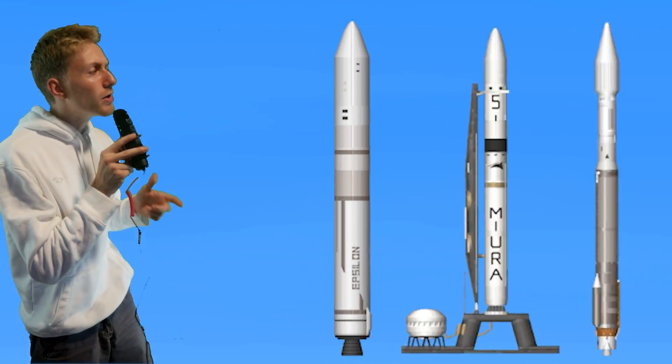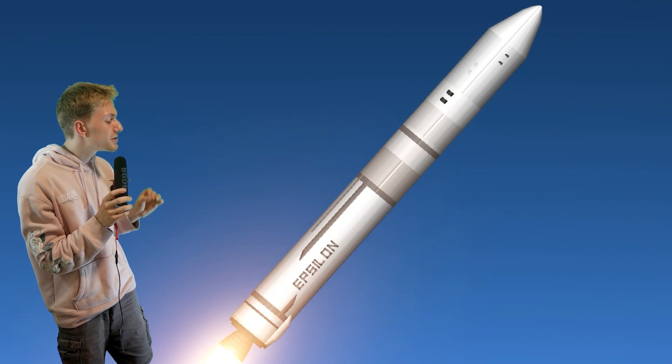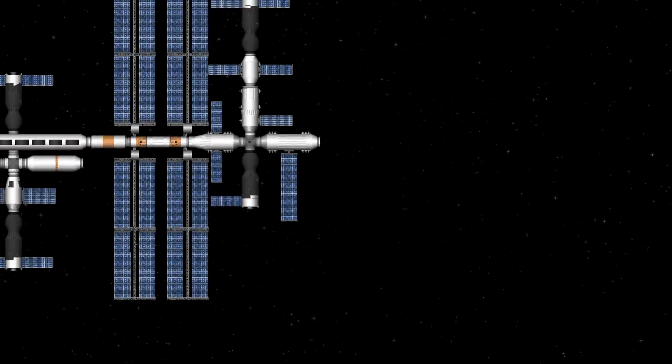Let's start at number 30, which is a rocket called Epsilon. It was created by this guy and I especially love the grey details at the bottom of the rocket. Since we have the best rockets at our disposal, let's make a space station starting with this one.